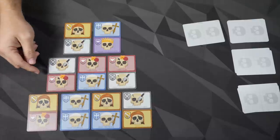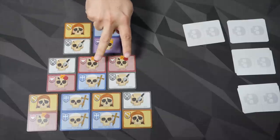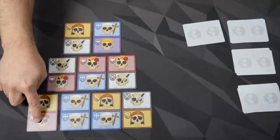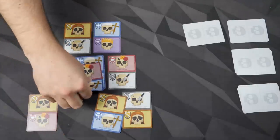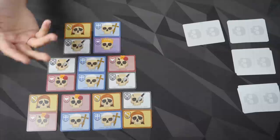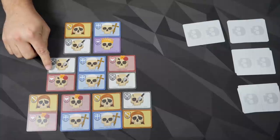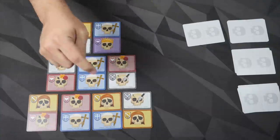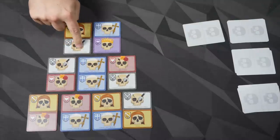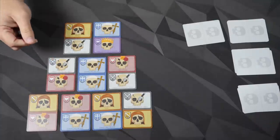Then we look at the romantics — they want to be paired and connected. You get three points for each if they are paired side to side, so I'm getting six points here. This one isn't next to any other. If they were like this, this would also count. And lastly, the criminals — they want to be next to a priest. If they're next to a priest you get two points; if not, nothing. So this one gets me nothing, but I'll get two points for this one, two for this one, and two for this one. You add all that up, see who's got the most points, and that player is the winner.